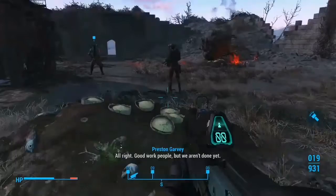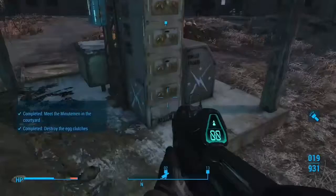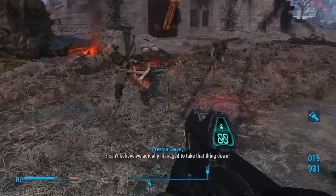Good work, people. But we aren't done yet. The General and I are going to have a look at the radio to see what safe fits in. Clear out any remaining Mirelurks or eggs you find. Once I power this up, we'll be ready to broadcast. Let's go see if there's anything left of the old transmitter. I can't believe we actually managed to take that thing down.